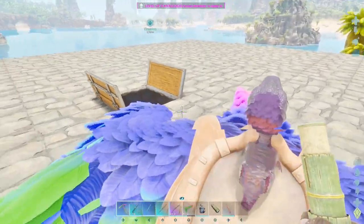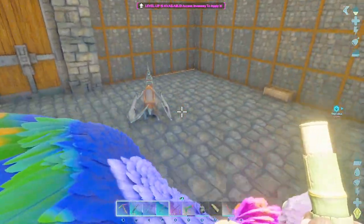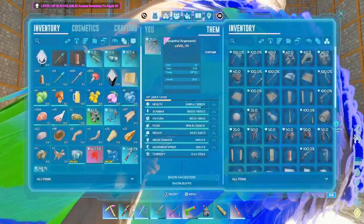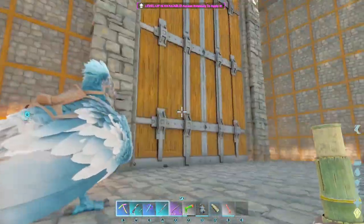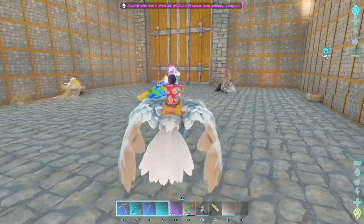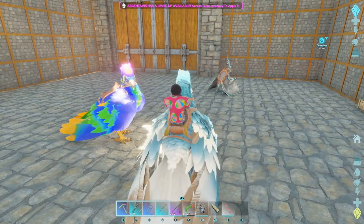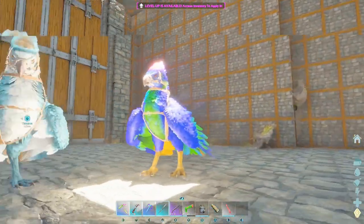Let's see if my argentavis can fit in here — yes we can. And you had fall damage? How did you get fall damage? You're a bird, you don't get fall damage. So yeah, I've got these two here and I'm most definitely going to breed them together to see what crazy colors we can come up with. That might be the next episode.